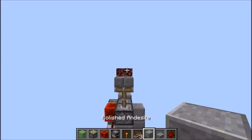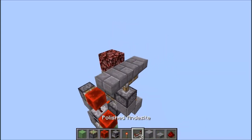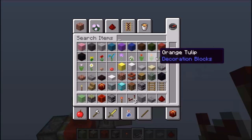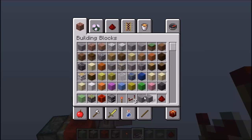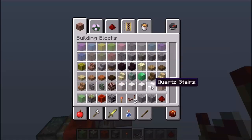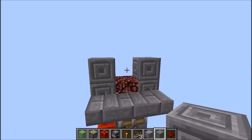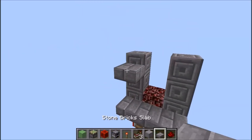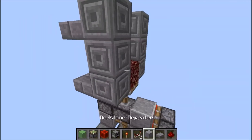Maintenant on va construire l'aspect esthétique de la cheminée, à l'extérieur. Je vais proposer de petites demi-dalles. On va prendre des blocs, c'est que l'esthétique là, on ne va pas chercher à aller plus loin. Ici comme ceci, on va prendre attention, encore une fois, une demi-dalle. C'est là où il y a la magie du système.